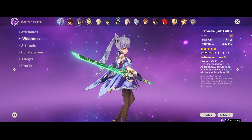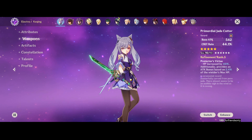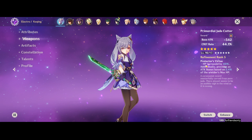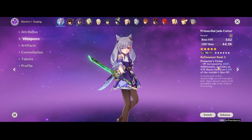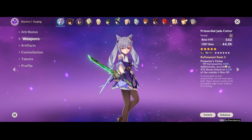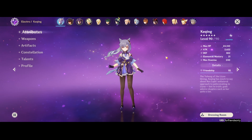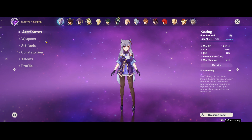Next up we have Keqing's weapon options. For the best in slot at the time I'm making this video — patch 1.4 — it is Primordial Jade Cutter because it has an ungodly high amount of crit rate at level 90: 44% crit rate is just insane. The passive is also very good, not because of the HP, but because it converts your max HP into attack, which means even at refinement rank 1 — a 20% HP increase and 1.2% of max HP as attack — gives you surprisingly high attack, like about 300 or even more. In my case it actually allows me to hit 2.6k attack with great crit stats.